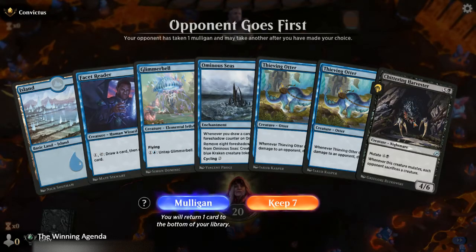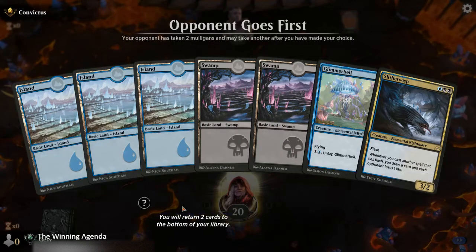Hello and welcome to the Winning Agendas coverage of Ikoria: Lair of the Behemoths drafts. My name is Jesse Marshall and I'm here with another terrible hand — that is somewhat frustrating. We're going to have to throw this one back because, as much as I would like to keep it, it's probably a bit of a mize to keep the one-land hand. We've got two draws to find land, 16 lands and 17 other cards, but if we don't draw a land by turn two we are in a world of pain, so I'm going to mulligan and keep this one.